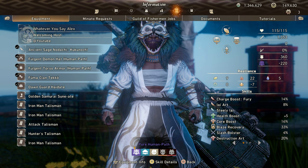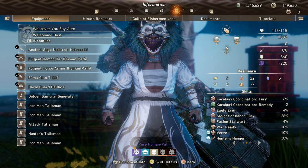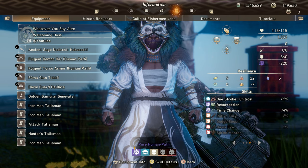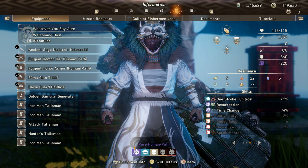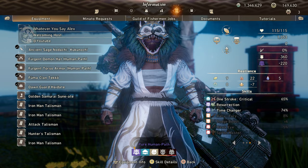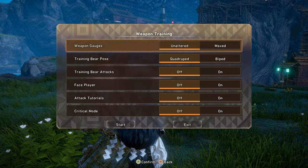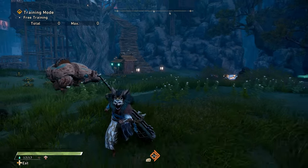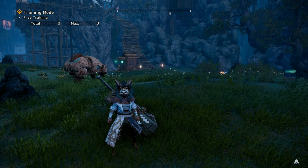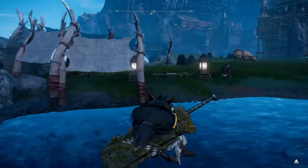Looking at the actual base stats: 1353 raw attack, which is pretty good. We have 26% Sleight of Hand Fury, 10% Verve, 30% Hunter's Hunger, Eagle Eye, Fusion Stalwart, 6% Karakuri Coordination, and 65% One Scroll Critical — we could push to 100% but 65 is still solid. We also have Resurrection. Most importantly, we have 74% Time Changer total. That means Hunter's Hunger goes from 30 to 54 seconds, One Scroll Critical from 10 to about 17 seconds, and Sleight of Hand Fury from 5 to 7-8 seconds — a lot of uptime on all damage skills.